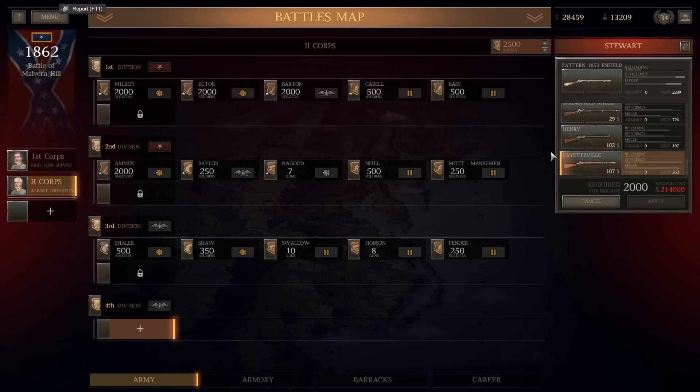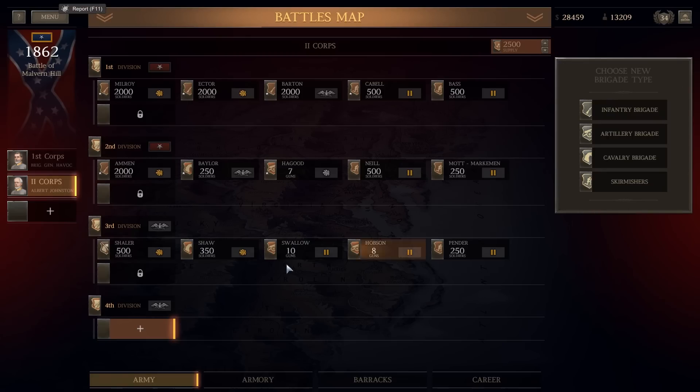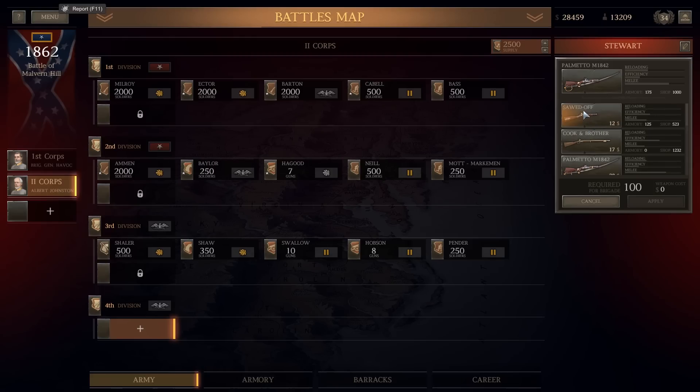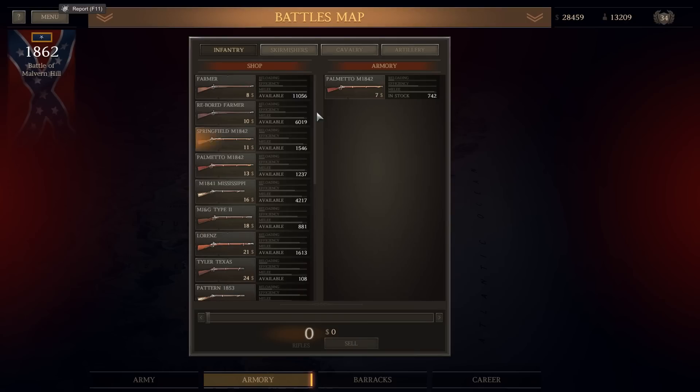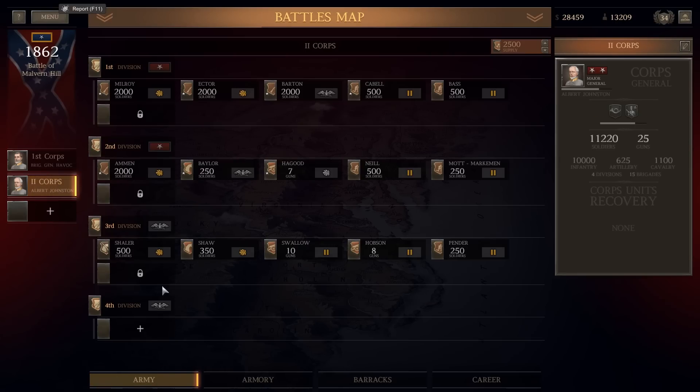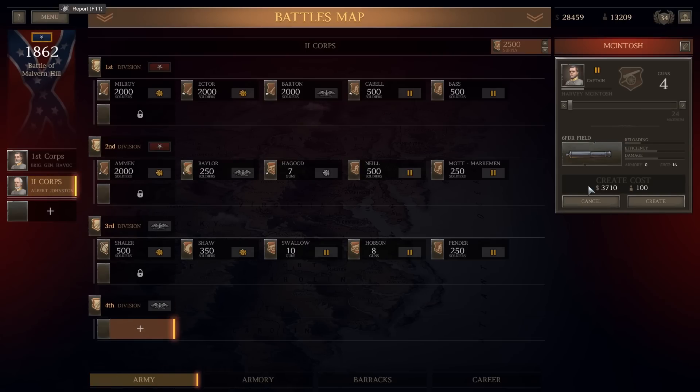We have some Henrys, we have some Fayettevilles. You see what I mean? It just doesn't work. Now I did waste some money, so I really need to do something here. Some Palmetto — 25 grand is how much it would cost to do 750 of them. I have some sawed offs. It's just I don't have anything in my armory. I would have to buy everything from the shop and that's just super hella expensive.